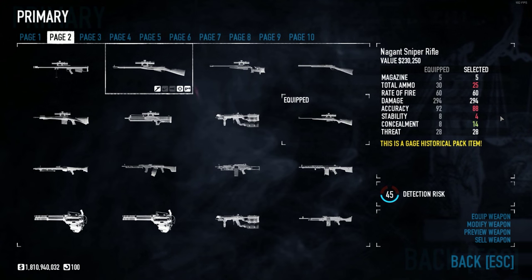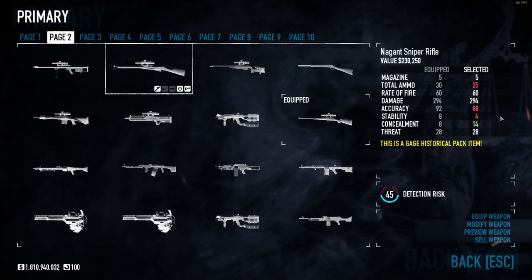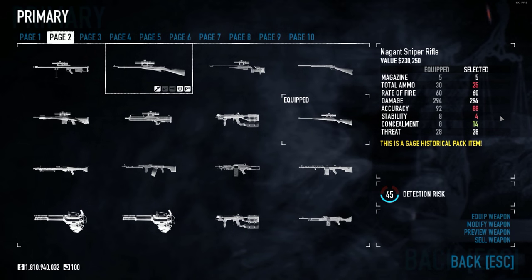So if you've used the Mosin Nagant or even the R93, the Platypus 70 will feel very similar to those weapons. Let's see how it looks in some gameplay.